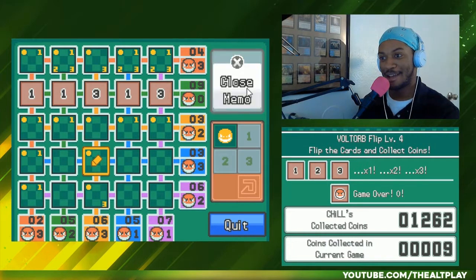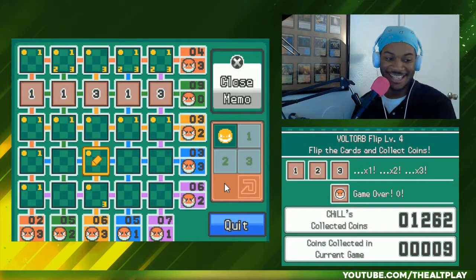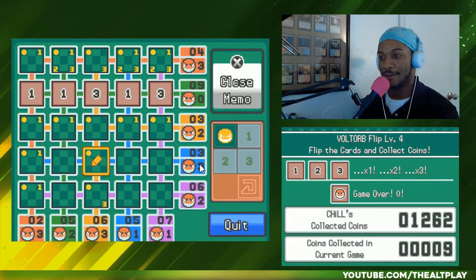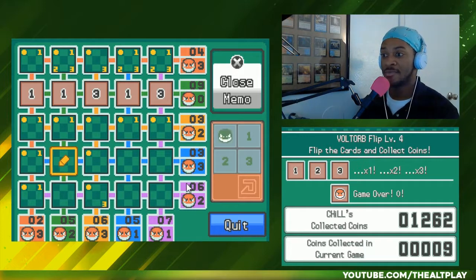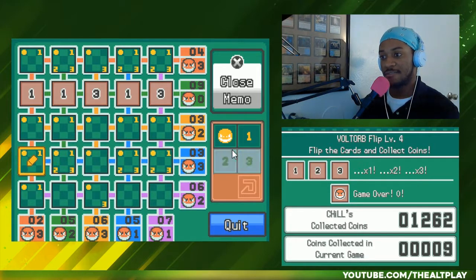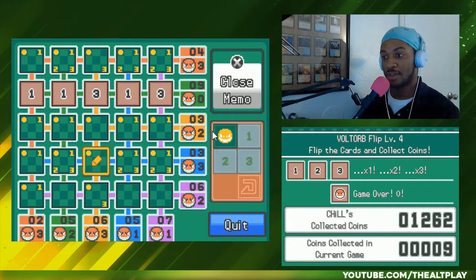Now I want to look back at the purple row — I'm hyped! There are six points and two Voltorbs... actually we don't know enough there. Let's go back to the blue row. We know this is a Voltorb, so we take one off the Voltorb counter. The four squares left have two Voltorbs and the rest adds up to three. This row is in a similar situation to the red row up here.